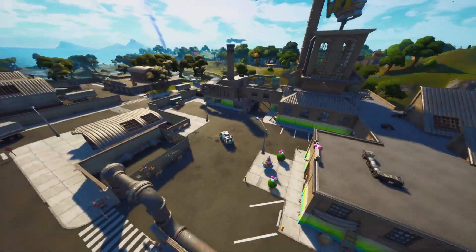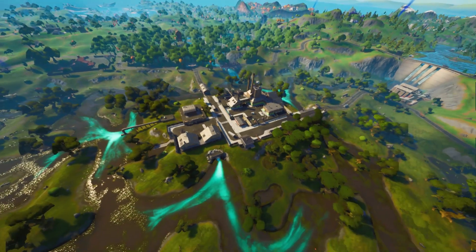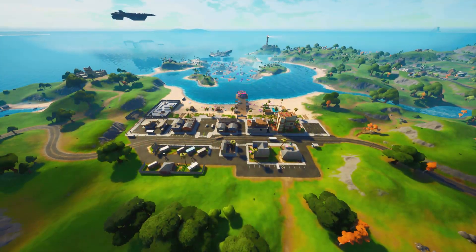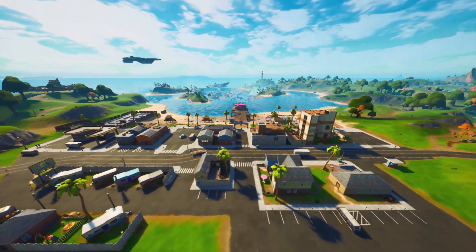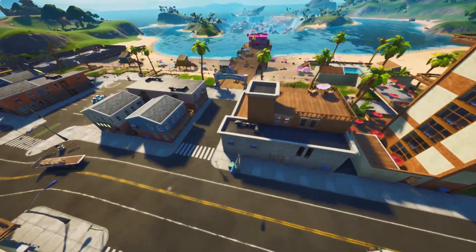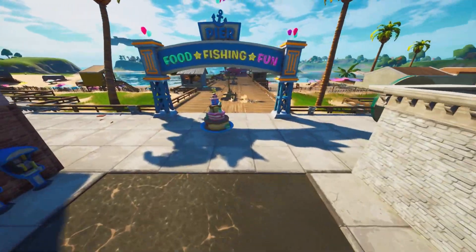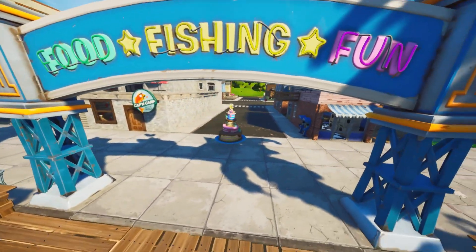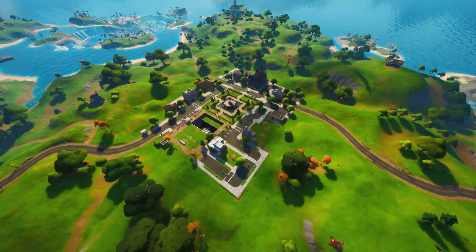If you guys could please like the video if you're enjoying this — it really does help. The next one is located at Sweaty Sands, right in the middle, just under the pier at the very end. You guys can see there's a sign that says 'Food, Fishing and Fun,' and it's right below that sign.